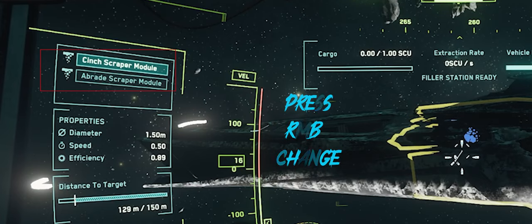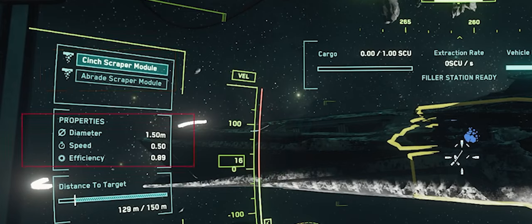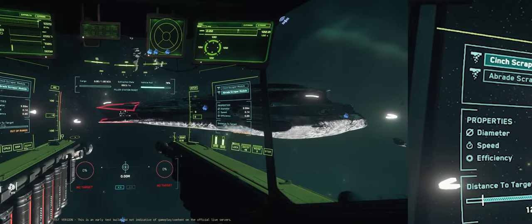The right mouse button will change between the Cinch scraper module and the Abrade scraper module for both sides. Below that you'll see the properties for whichever module you have selected. Diameter is how much surface area your module will cover, speed is how fast the module can extract the material, and efficiency is how well your module performs factoring in those other properties. Here you'll also find the distance to your target, with a maximum of 150 meters away.